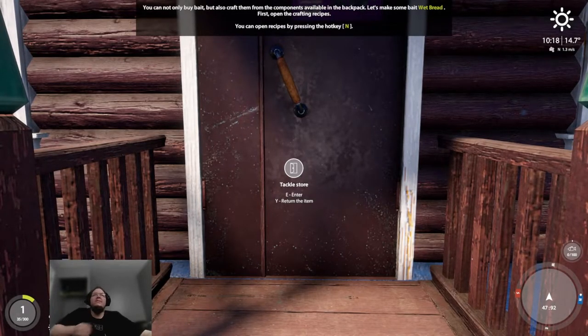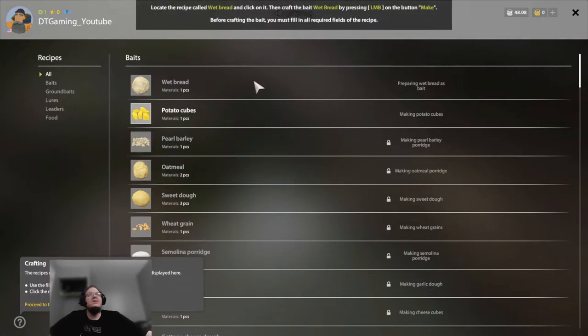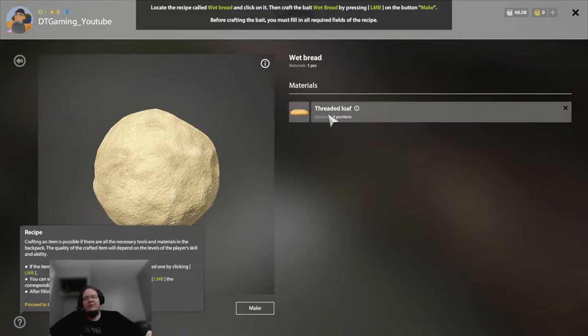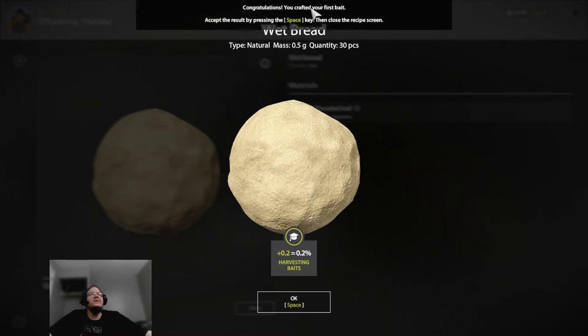You have purchased excellent bait — be sure to try it out. Close the store window. You can not only buy bait but also craft it from components available in your backpack. Let's make some bait: wet bread. First, open the crafting recipe screen by pressing the N key on the keyboard. Locate the recipe called Wet Bread and click on it. Then craft it by pressing the left mouse button on the Make button. Before crafting, you must fill in all required fields of the recipe. The game may auto-fill the required ingredients for you. Then click Make. Congratulations — you've crafted your first bait! Accept the results by pressing the Space key and close the recipe screen.